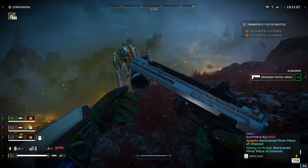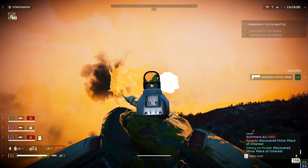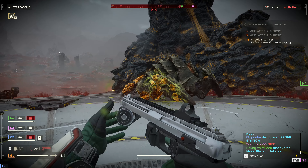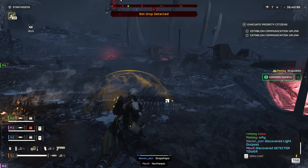The new grenade pistol can one or two shot biospewers, can take out a group of enemies, take out a big cannon with three to four shots on its weak point, and the annoying stalkers go down with two shots. With four or five shots it can also take down chargers, and it can take down a whole wave of dropships, especially light armored enemies. It can also be used to destroy fabricators, buggles, and secondary objectives like the spore spear nest.